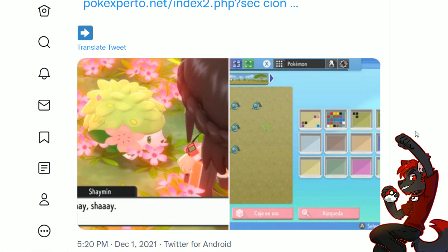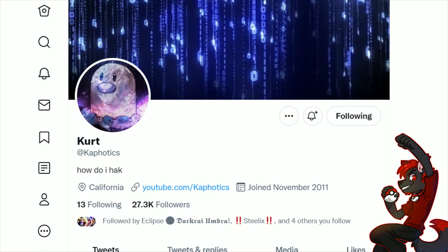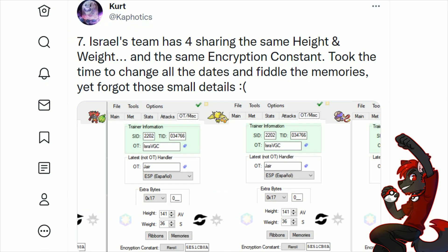It's impossible to have identical stats - trainer ID, IVs, time met, date met, secret ID, height and weight - and that's what Capuche ended up catching, flagging all the top VGC world champions on all these values including encryption constants. At any point when the Pokemon Company finally gets fed up, the ban wave will be insane. We've also seen ban waves in Pokemon Sword and Shield for tens of thousands of players, and Pokemon Sun and Moon got close to a hundred thousand players banned.